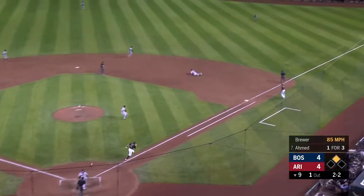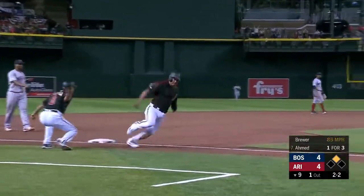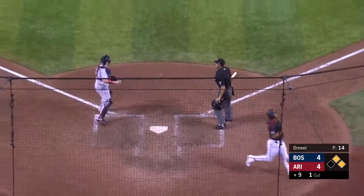2-2, base hit into right field. Here comes Escobar, and he is out at home. Mookie Betts throws it.